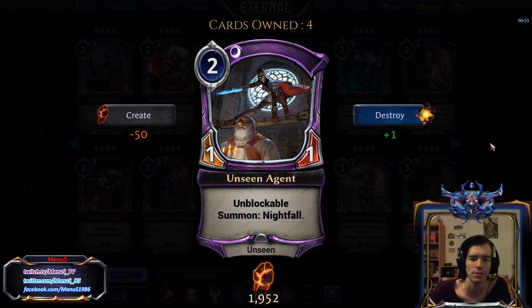Then we have Unseen Agent — a 1-1 Unblockable Unseen. To make up for being on the weak side, we get Nightfall. This is at least a card going in a direction where it makes sense trying to be proactive, aggressive, and tempo-y. But the card is just too weak for Constructed. In limited, especially if you have a bunch of weapons to put on it, this can be pretty nice — because without additional support, it's just a bit too weak even with the Nightfall.